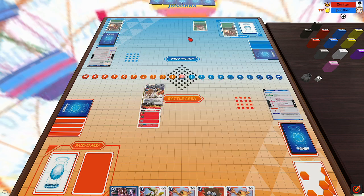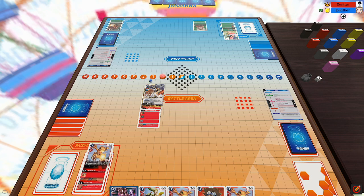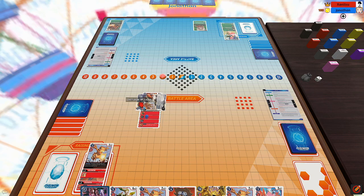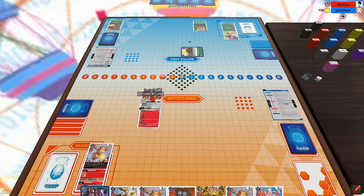He plays a Mimi, Digivolves into Lilimon, passing the turn after drawing a card. I start my turn by drawing, flipping over a Gigimon, Digivolving Agumon on top of it, swinging at his security with Omnimon — using Omnimon's ability to stand himself back up by adding Phoenixmon to my hand — and he flips over a Terracluster. Terracluster whiffs because my Omnimon is no longer rested.